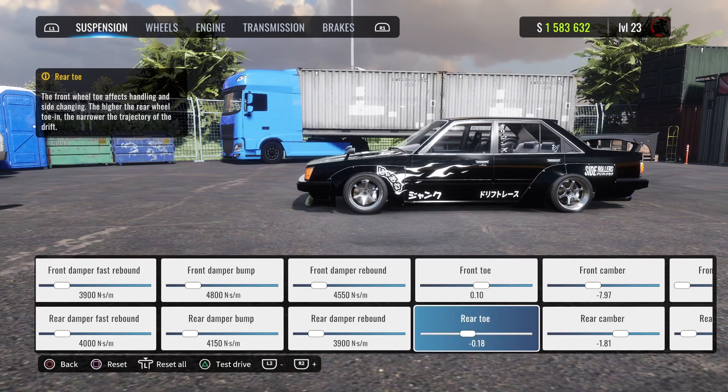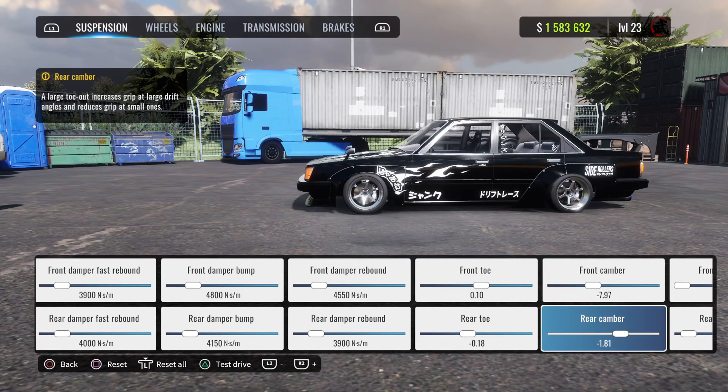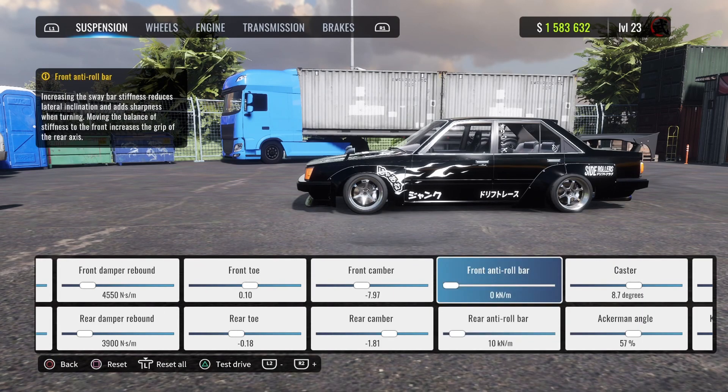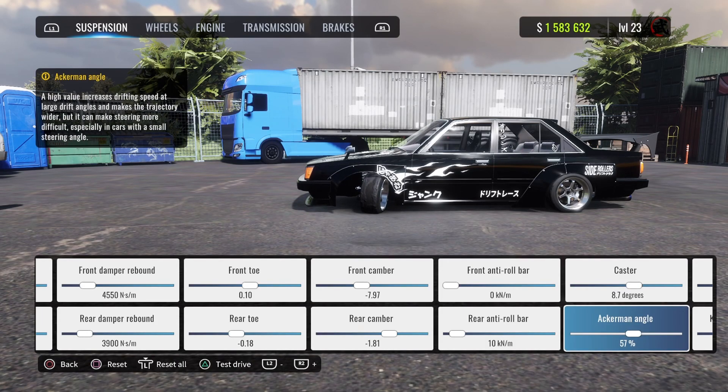Front toe is 0.10, rear toe is minus 0.18. Front camber is minus 7.97, rear is minus 1.81. Entry roll bar for the front is 0, rear is 10. Caster is 8.7, Ackermann angle is 57.